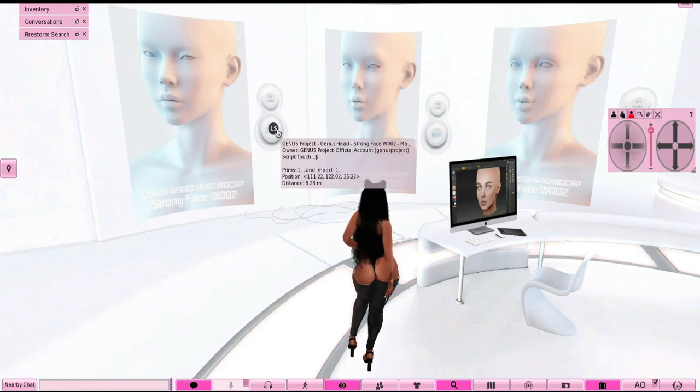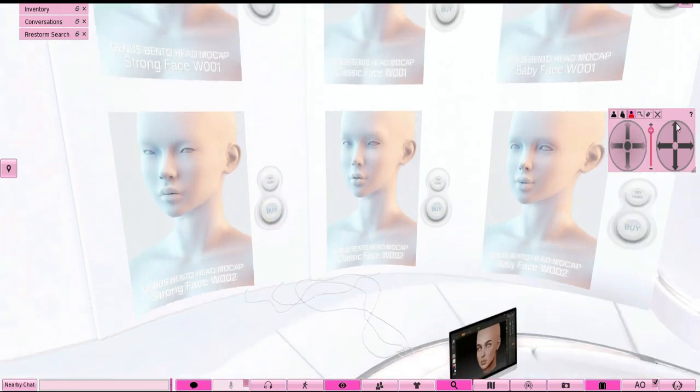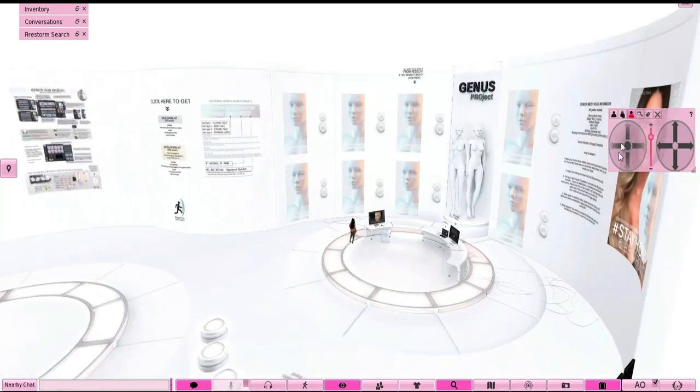So you click 'Pay,' and then once this box comes up — it's not showing for me right now because I don't have enough Lindens. I just paid rent, so I'm broke, but anyway. You click 'Pay' and boom, that's it. The other options up here are the same head but a different version — pretty much the same thing. They also sell heads for men, if I'm not mistaken.